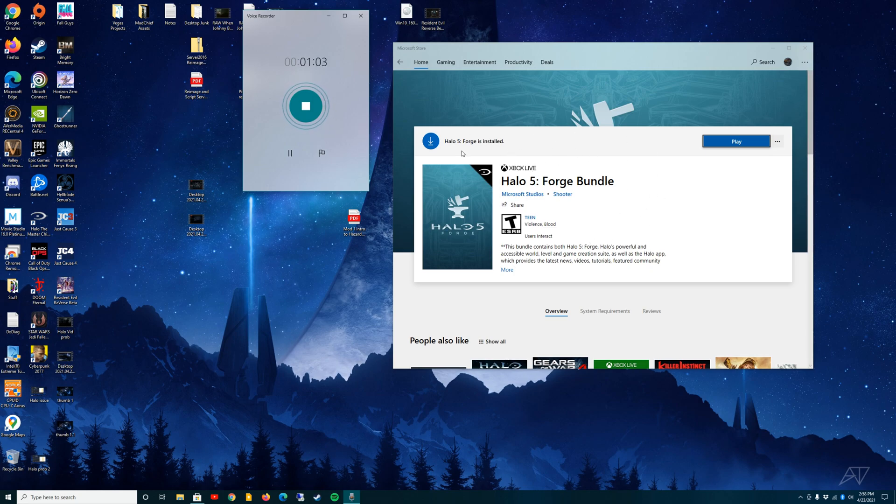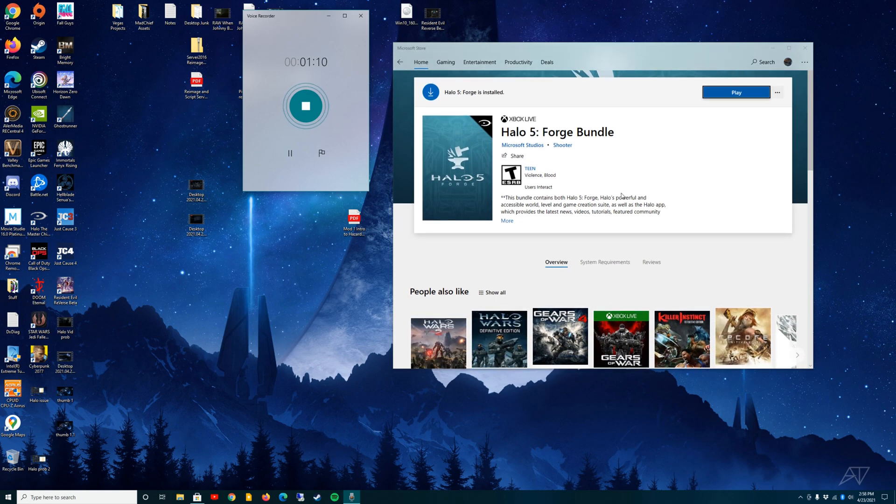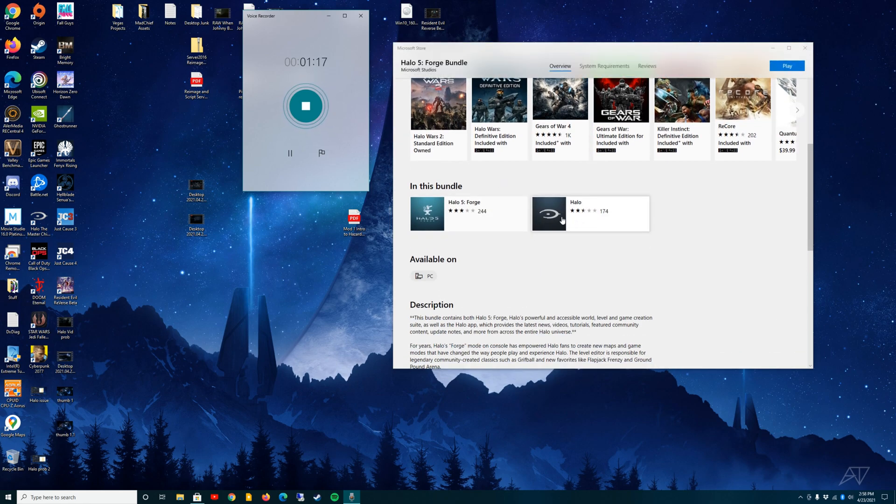Here I have it pulled up on the Microsoft Store — it's called Halo 5 Forge Bundle. One thing to note: when you download it, it will not only download Halo 5 Forge but also a Halo app. Beware — you want to immediately uninstall the Halo app and only keep the Halo 5 Forge app. If you have both installed, Halo 5 Forge will fail to launch. It'll open a little window but nothing will populate and the window will automatically close. To fix it, just uninstall the Halo app and Halo 5 Forge will launch just fine.